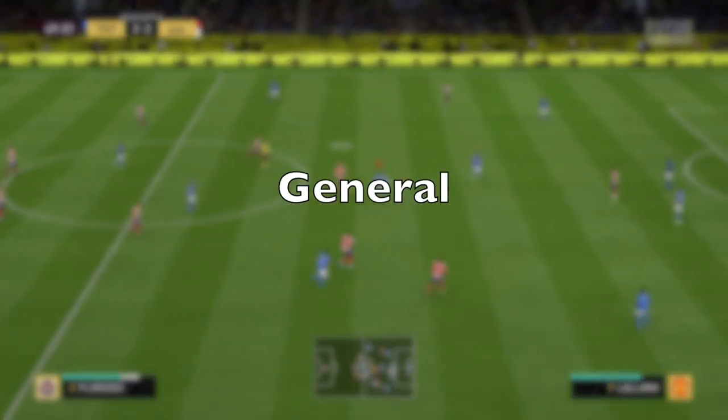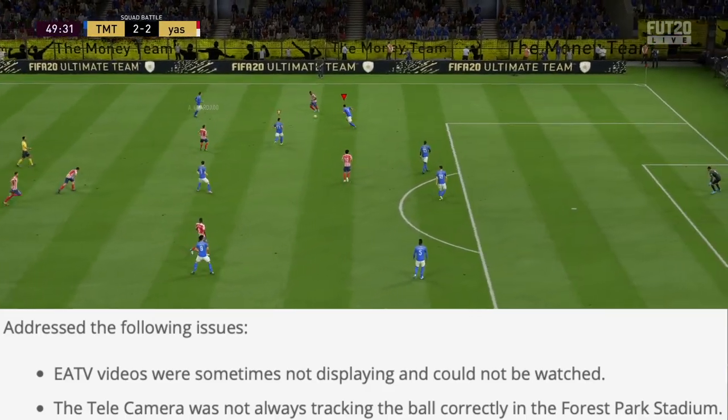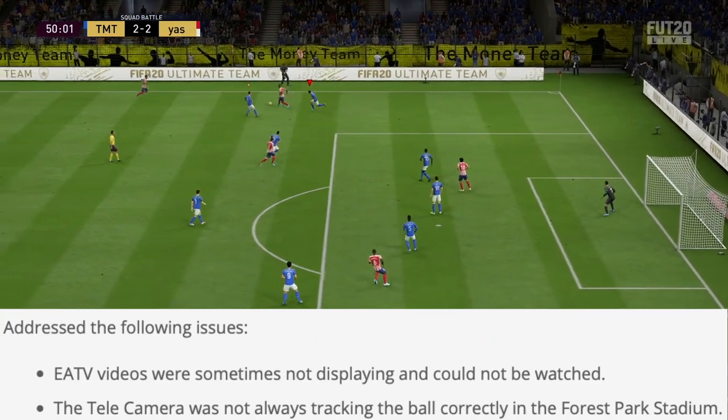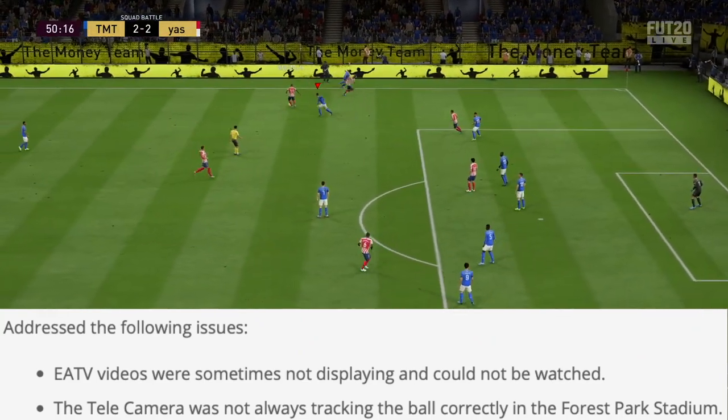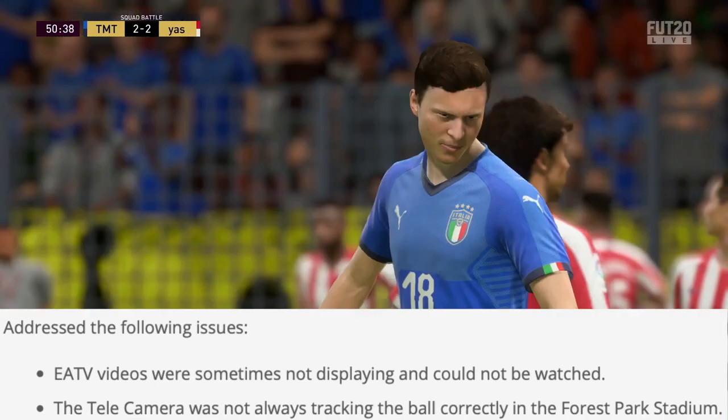In general, they've addressed the following issues. EA TV videos were sometimes not displaying and could not be watched — though I don't think people really care about that one. The telecamera was not always tracking the ball correctly in the Forest Park Stadium, so if you experienced issues with the camera in that stadium, that should be fixed now.